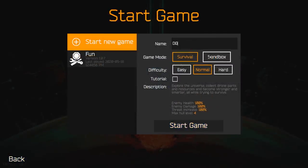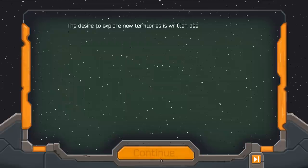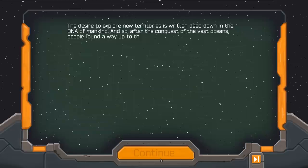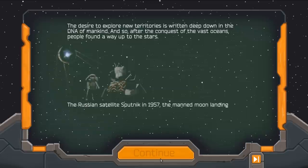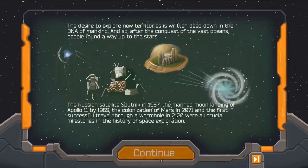There's the sandbox mode as well if you just like building crazy big creations, but I especially prefer the survival aspect as it makes it a little bit more fun. The game's lore tells us: the desire to explore new territories is written deep in the DNA of mankind. After the conquest of the vast oceans, people found a way up to the stars — the Russian satellite Sputnik in 1957, the moon landing of Apollo 11 by 1969, the colonization of Mars by 2071, and the first successful travel through a wormhole in 2120 were all crucial milestones in space exploration.